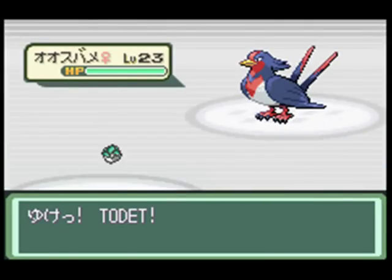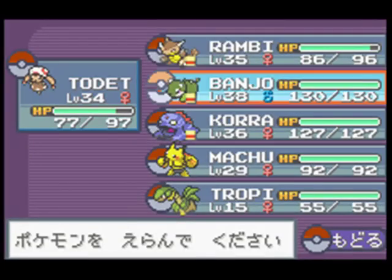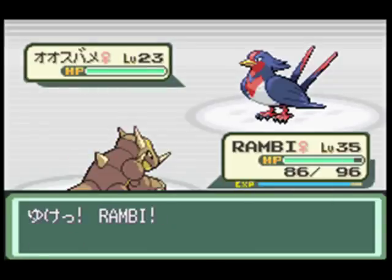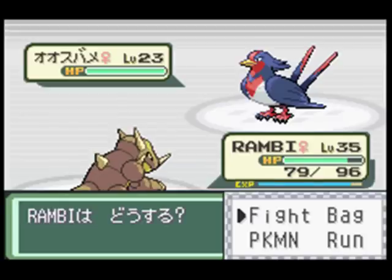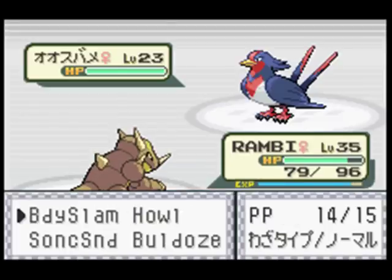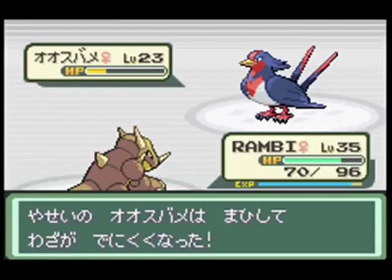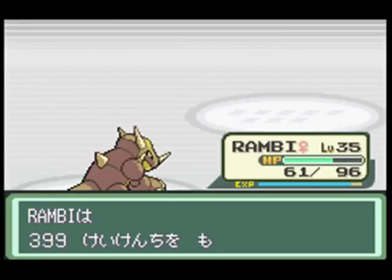Where is that guy? Was there a trainer down there? Swellow - okay, this is frightening. I'm going to go to Rambi. I'll probably get outspread and not run away and then I'm going to get hit with Gust. Interesting - I don't know what just happened, but now that it's boosted with Quick Attack, that was great. Way to go Rambi!